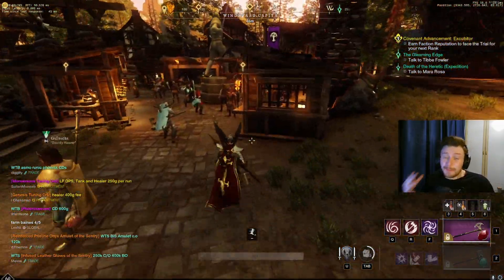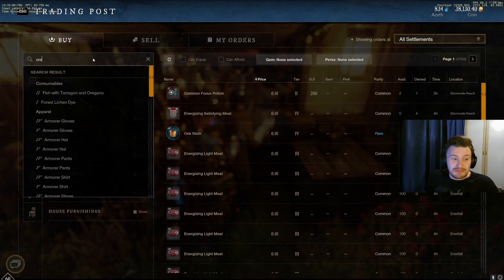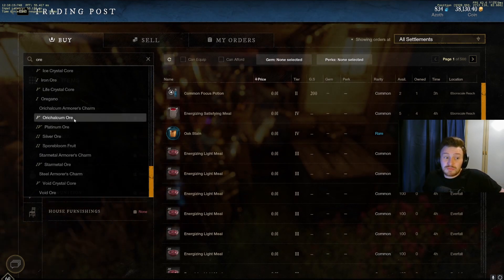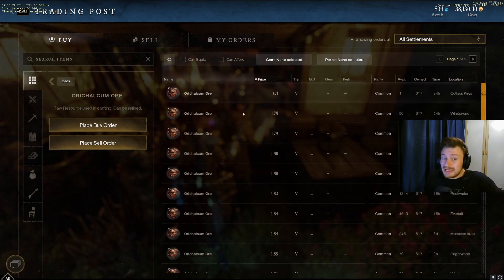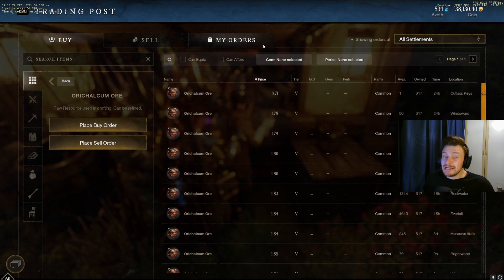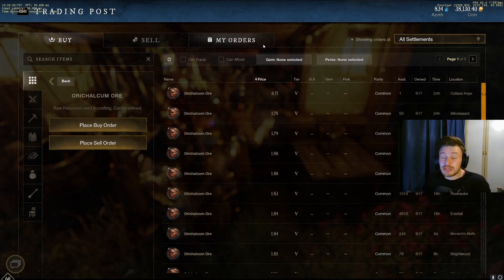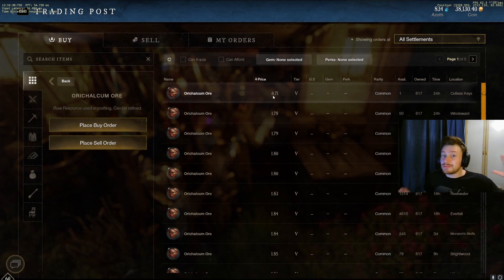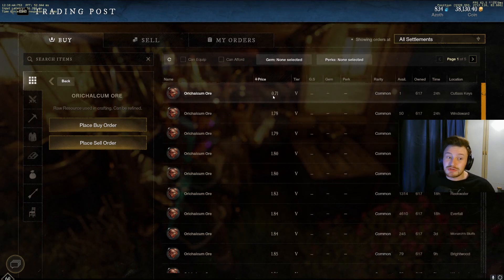You'll probably notice a lot of people trying to sell orichalcum in chat because prices have dropped quite dramatically. Looking at the trading post, orichalcum ore was up to maybe three or four gold per piece before — now you can see 600 listed for 0.71 gold, with the next cheapest after that being 1.7. This is crazy low and will continue to drop very quickly, so don't overpay for this right now. It is very easy to get, and if you really don't want to farm just give it a couple of days — you'll find steals popping up as people undercut each other.